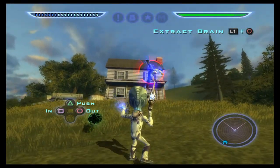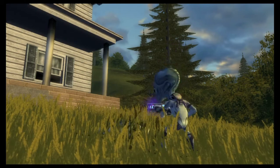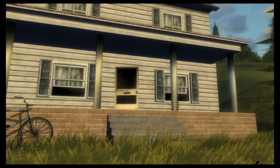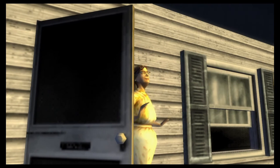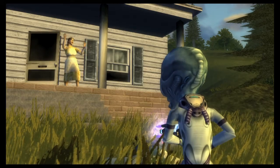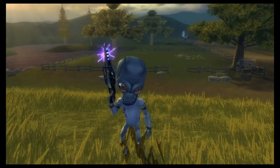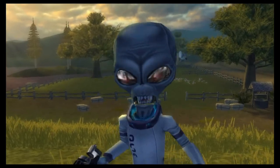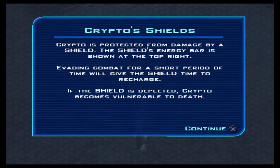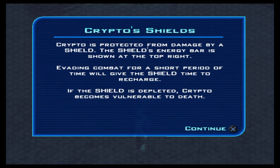We can throw humans pretty far. We get DNA and that's basically how we level up. Crypto also has this obsession about not being green - it's a running joke in the series. People always think he's green but he's gray, so he gets really pissed off at them.